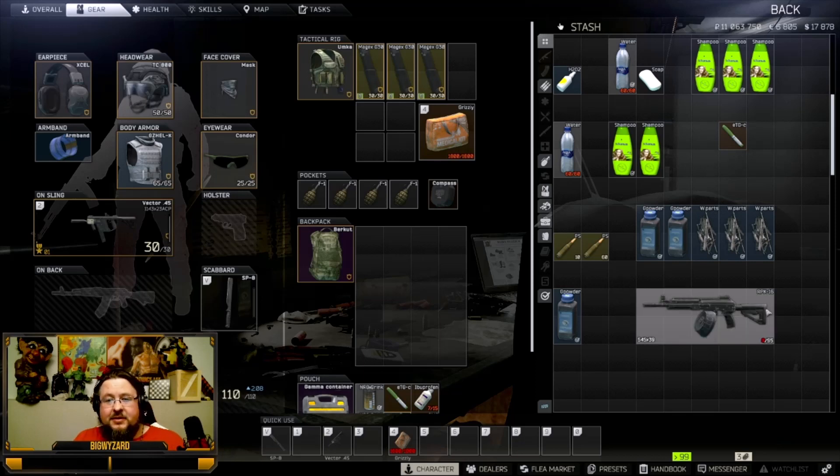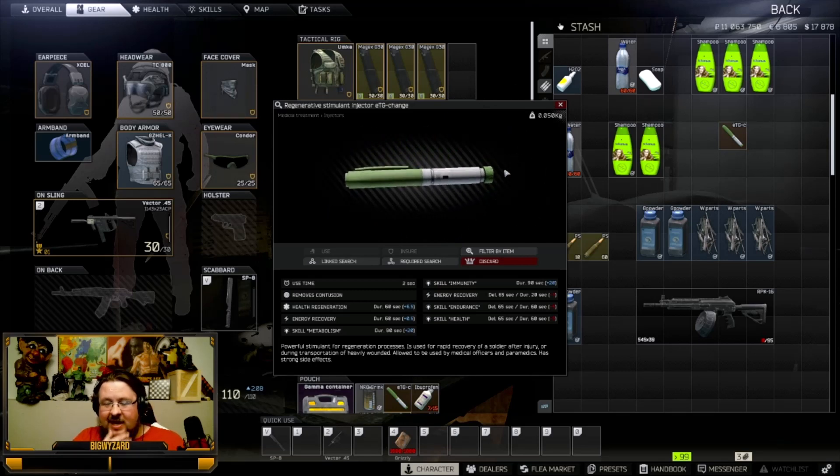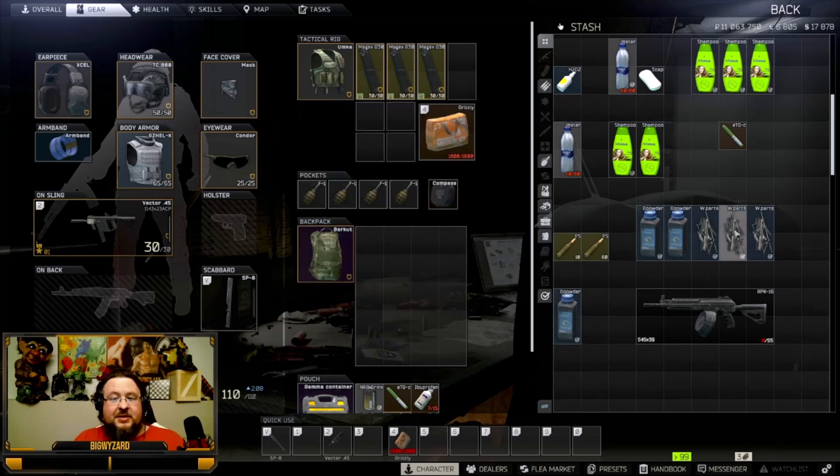Those are my two little tips. I've been hoarding these regenerative stims and used one in a raid recently — it was absolutely amazing. I had so many black limbs, and by the time I was done healing one limb, the other one I'd just finished was already full. I hope these helped you out. If you have any trades, barters, or crafts that you think are undervalued, let me know and I'll maybe touch on it in another video. Talk to you later, bye.